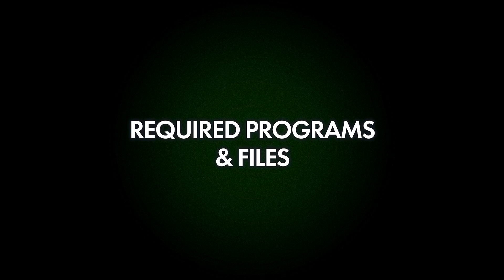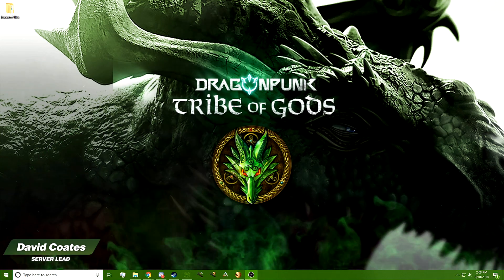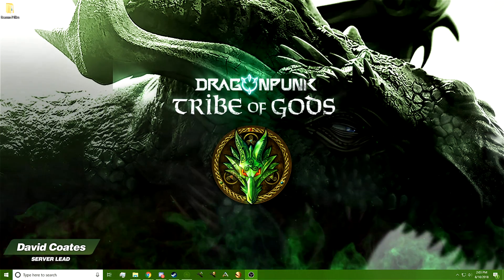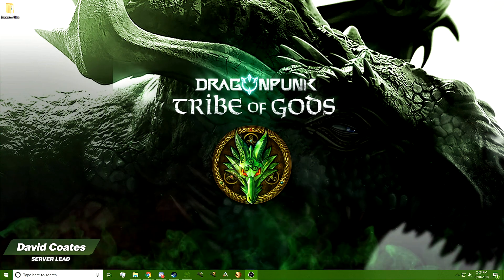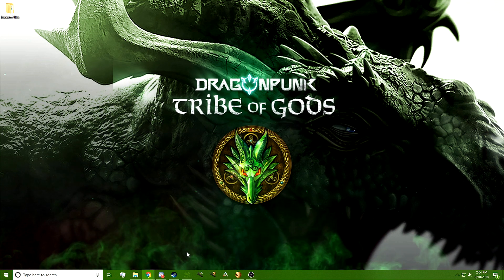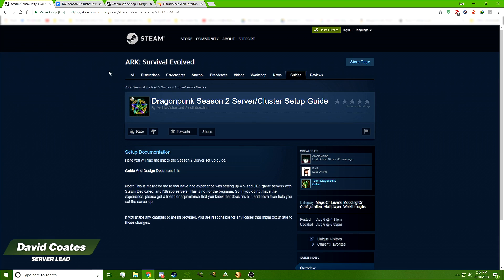I will preface this by saying you will need a good text editor and a good FTP client. We recommend Notepad++, which would be here, and FileZilla here — so that's what I'm going to be using for this video. Those will be linked in the description below.